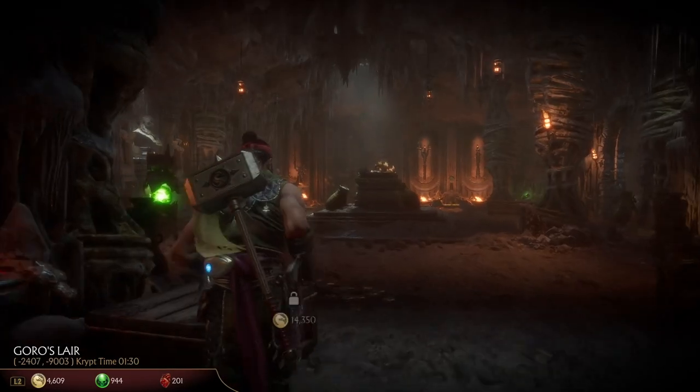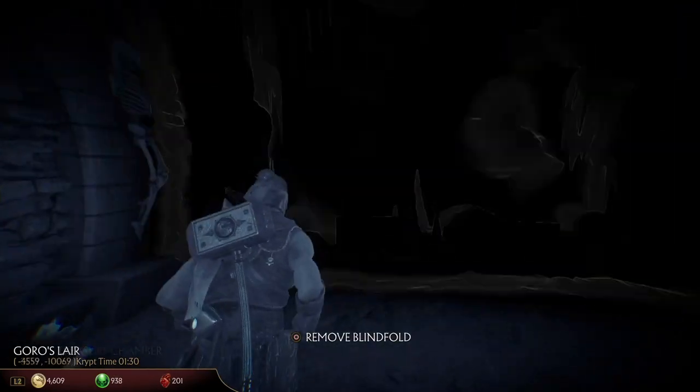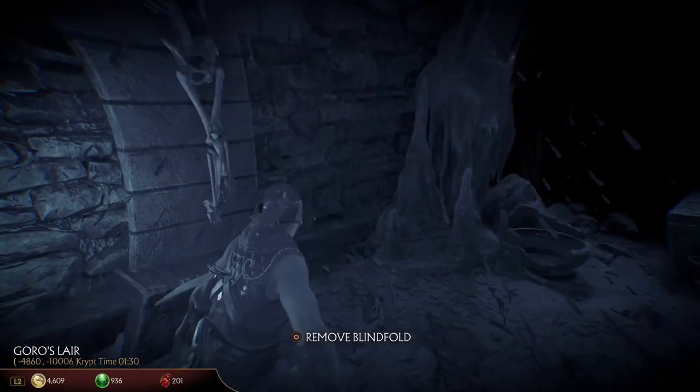You'll be given a prompt to find him again, and there are many locations where he can be in the crypt. In order to unlock the Scorpion skin, you're going to have to find him again with your blindfold on. The second time I found him was in Goro's Trophy Room — you can double-check the coordinates in the bottom left corner of the screen to make sure you're at the location I am.